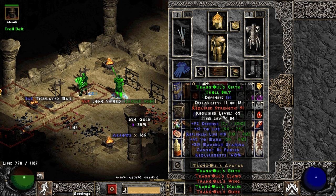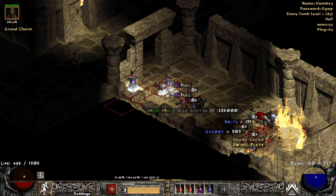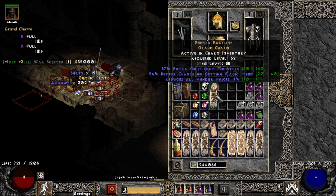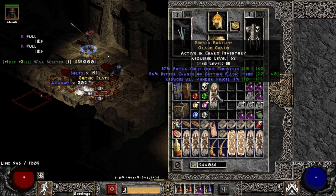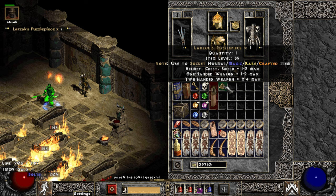Then we get a casual Chang'e's belt on the 18th run. Then on the 25th run we get a git which is not just super bad but also extremely terrible, but it still beats having no gits. Larzok's puzzle piece drops on the 29th run, and it can be used to add sockets to your magical, rare, crafted or even normal items.